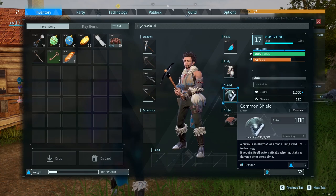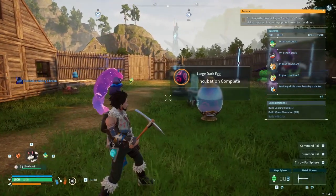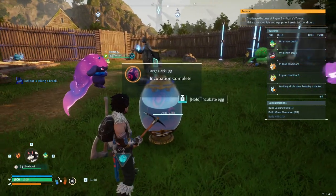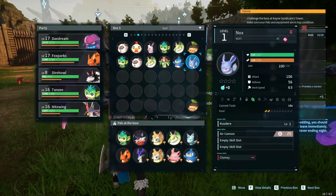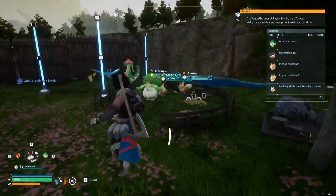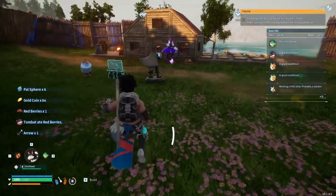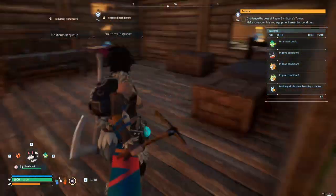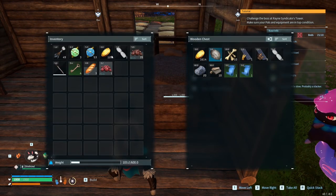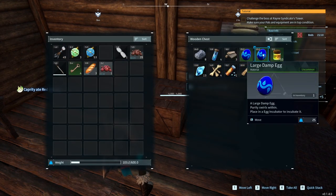In between episodes I went ahead and crafted up this shield. I didn't really realize what it did — I thought it was a base shield but it's a player shield, so just above my health in the bottom left there's a blue bar that covers my entire thing. I also got a few Vixies because I didn't realize these guys craft PAL spheres for you, which is really cool. They do PAL spheres and arrows inside the ranch, and they just bring it all over here. I've got tons of coins and an absolute ton of spheres.